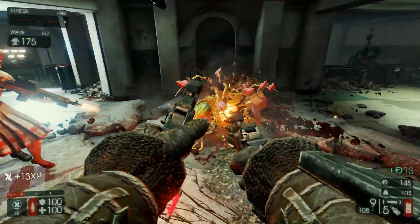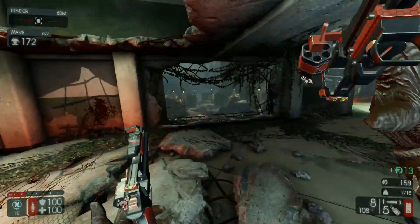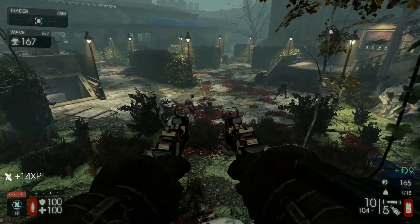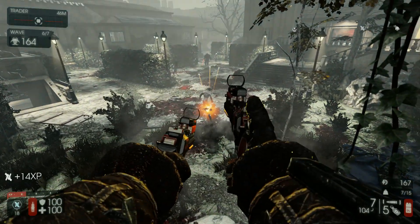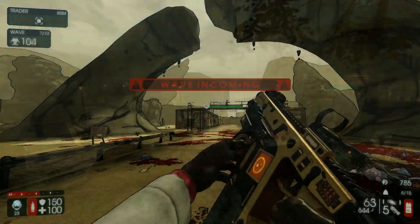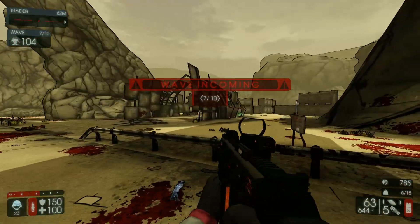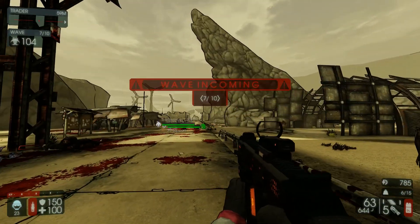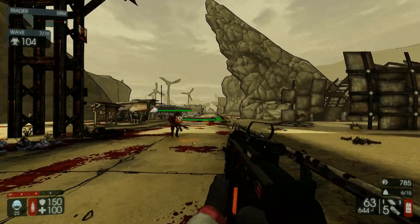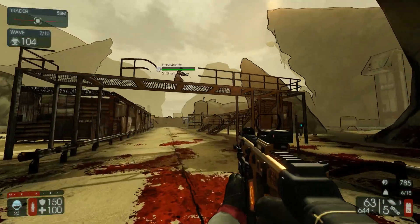Hello there ZetSlayers. Caboose.exe here with another seasonal video for Killing Floor 2. This time we're talking about the Fall 2019 event entitled Grimm Treatments. Once again we have a new weapon skin this year - this time for the Chris SMG. Not my favorite SMG but I'm not complaining. I really like the look of these Halloween skins. I'm kind of a big Halloween guy; it's honestly one of my favorite times of year.